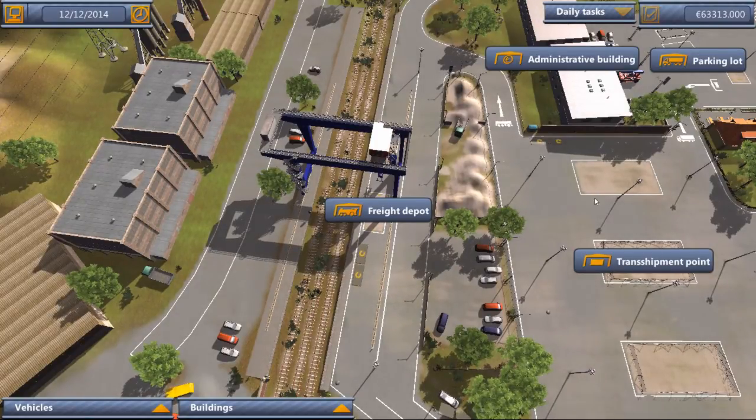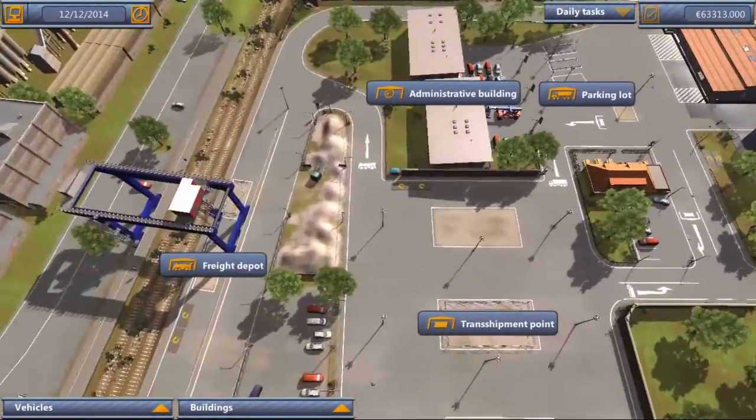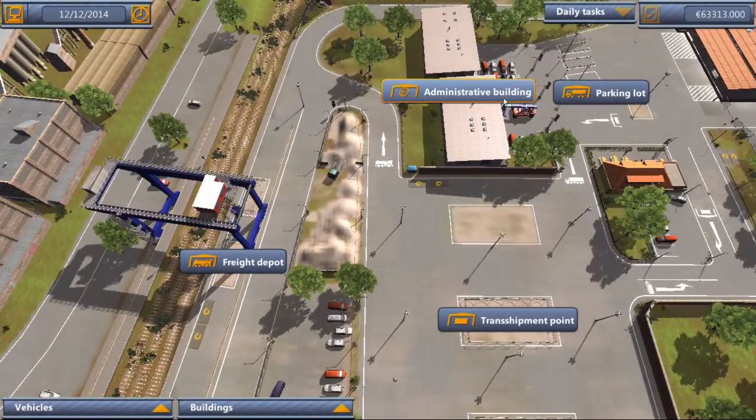Once you're through the tutorial, you can see there are a few more things opened up. We have an administration building, a parking lot, and a transshipment point.